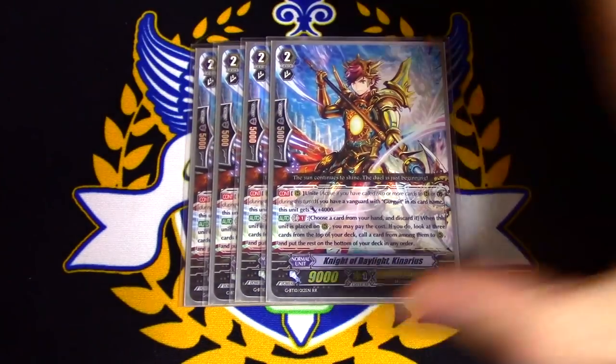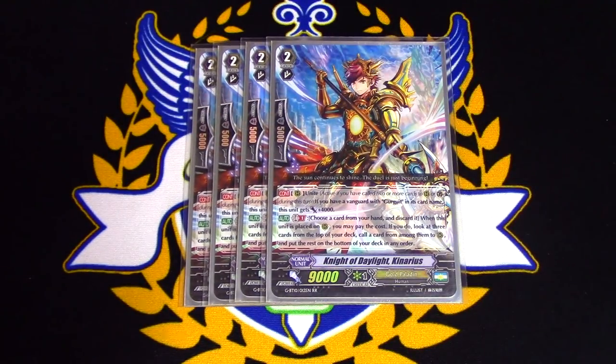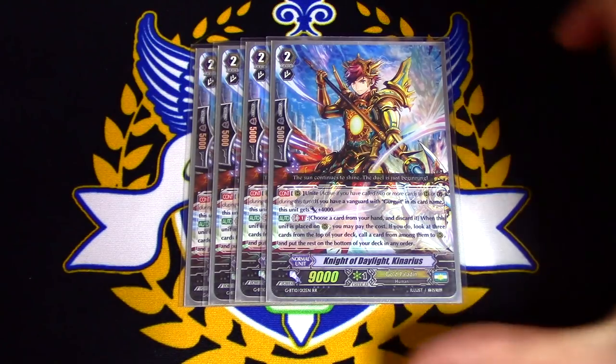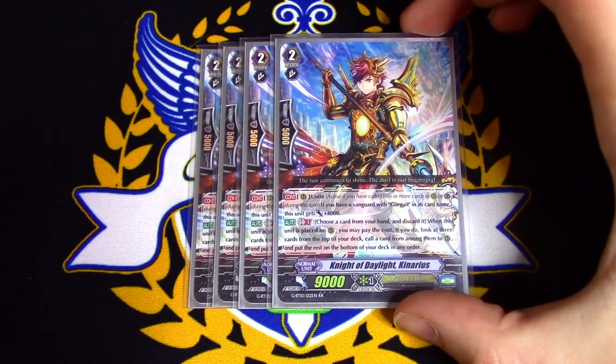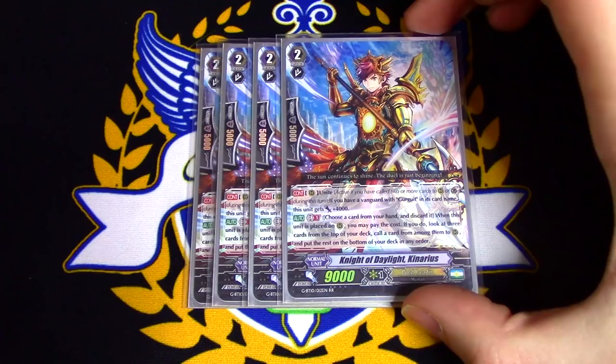For grade 2s, we are running 4 copies of Night of Daylight Canarius. Canarius's skill is Unite — if you have a Vanguard with Gurgit's name, he gets plus 4k. If you place him on Rear, you choose a card from your hand, discard it, look at top 3, call 1, put the rest on the bottom. He's basically a loper shooter, but you don't have to call it from deck.